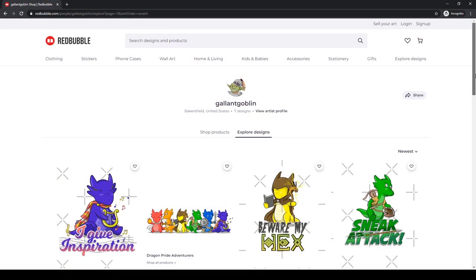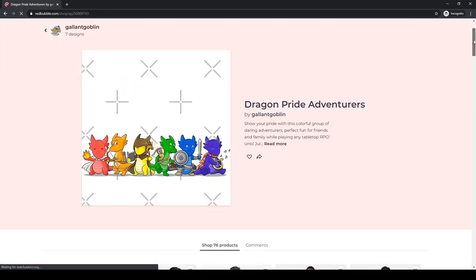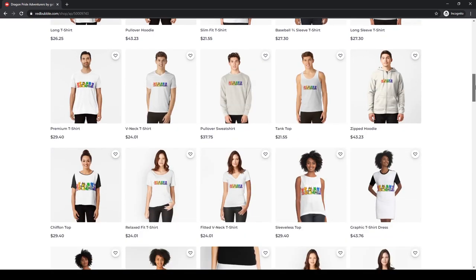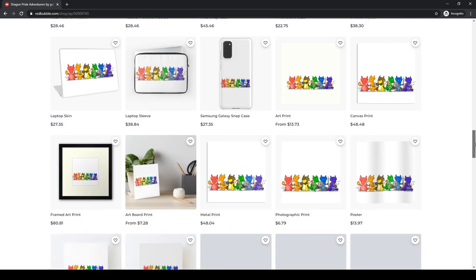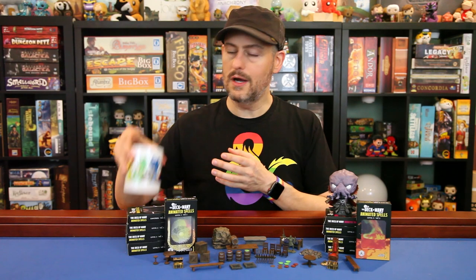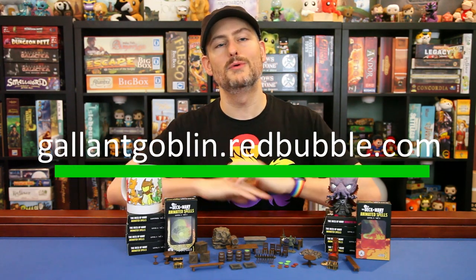A quick reminder that we still have our Pride fundraiser going on to support GLSEN, an organization that helps support LGBTQ+ children in schools and protect them from bullying. All the profits from the sales of our Dragon Pride Adventurers designs during Pride Month will go to help those kiddos. You can get the design on shirts, hoodies, water bottles, laptop skins, notebooks, tote bags, or coffee mugs like this one — all sorts of stuff. You can find the whole collection over at gallantgoblin.redbubble.com.